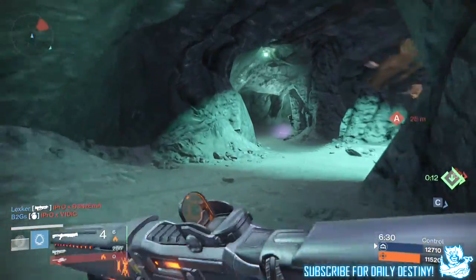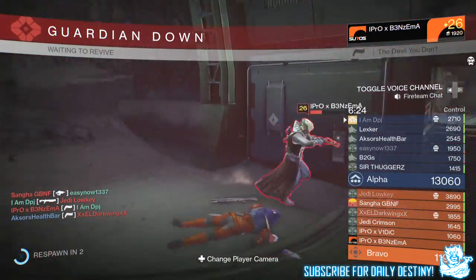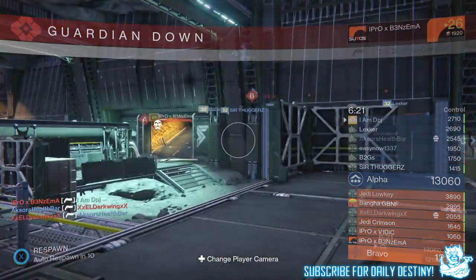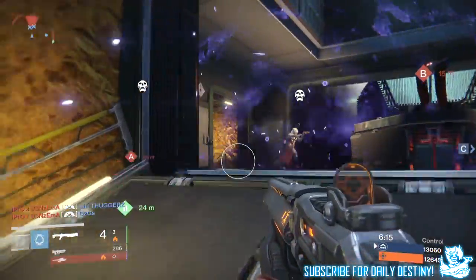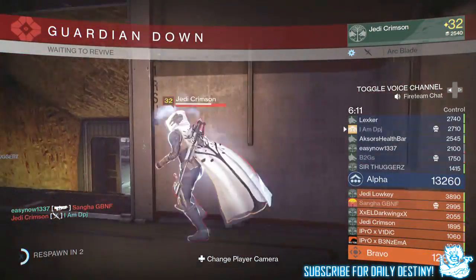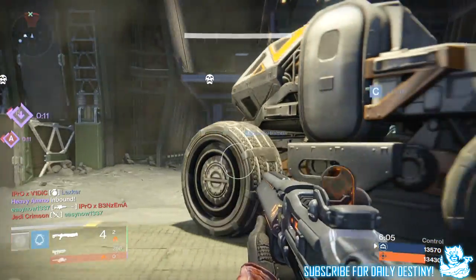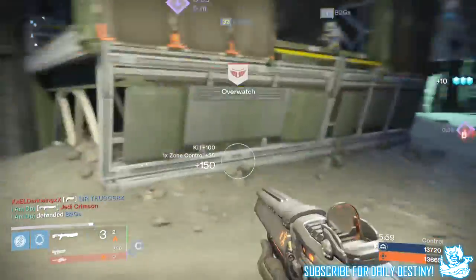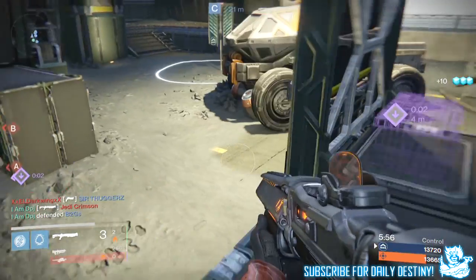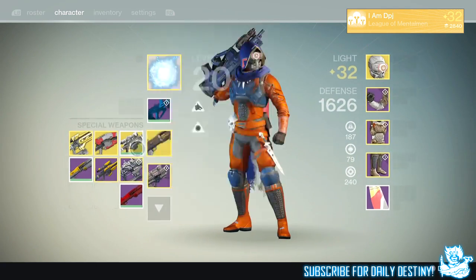For the Tower in the hotfix: the Cryptarch will no longer convert legendary engrams into shards — possibilities now include gear, weapons, or exotics. I am so sick and tired of getting shards out of legendary engrams. Daily Heroics will produce Motes of Light in lieu of shards. Ascending year one legendary and exotic gear can be upgraded to the highest power levels available in year one — essentially 365 light. A UI control fix above the mini-scoreboard has been returned to the player's HUD. A new correction recovery system has been added so specific player networking problems will be fixed instead of kicking affected players to orbit, rolling out first for Trials of Osiris.